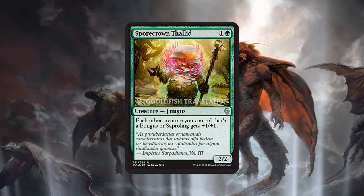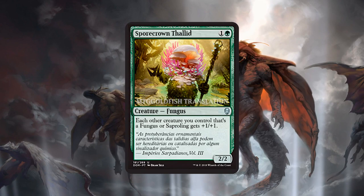Spore Crown Thalid is one of the biggest votes of confidence for this deck. We've seen the uncommon two-mana lords like Legion Lieutenant being very important to standard and modern decks, and having one in standard for Fungus and Saprolings is a really big deal.